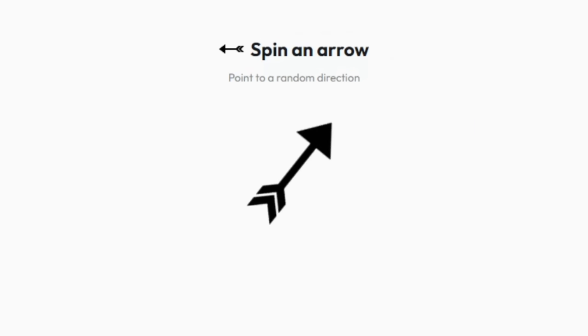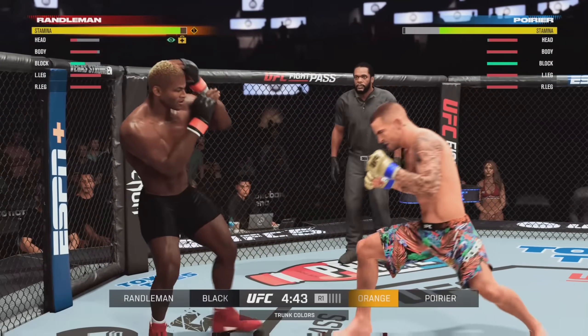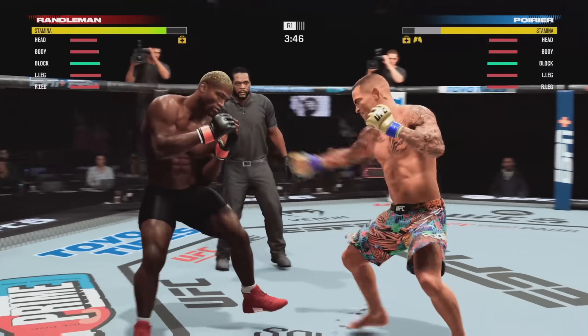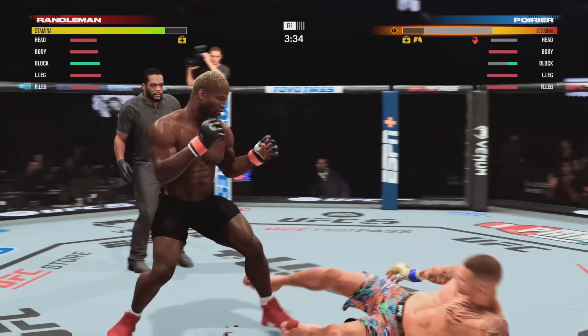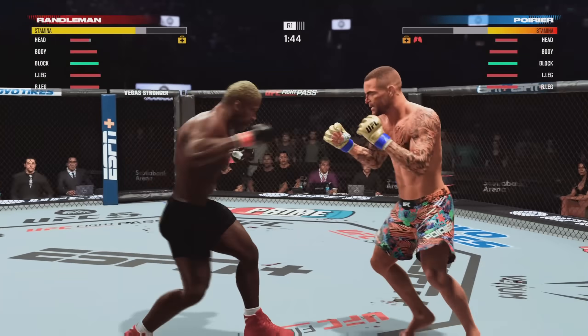Now it's the turn of the legend Kevin Randleman. He must move southeast and will attack Dustin Poirier. This might be the biggest shot of this entire fight. Kevin Randleman knocks out Dustin Poirier in the first round, takes his land and gets 5 plus damage.